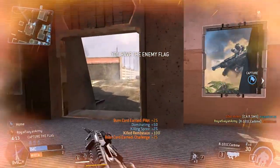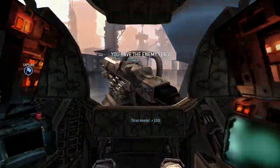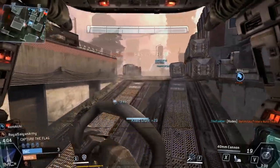I normally choose the Ogre as my Titan because you get a lot of health. You can basically just run around as a tank, and you're still faster than normal players on the ground.